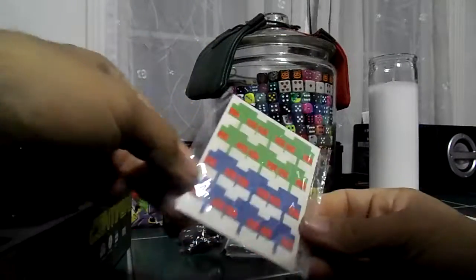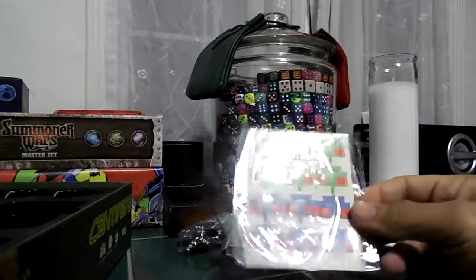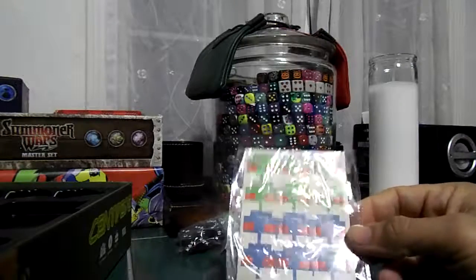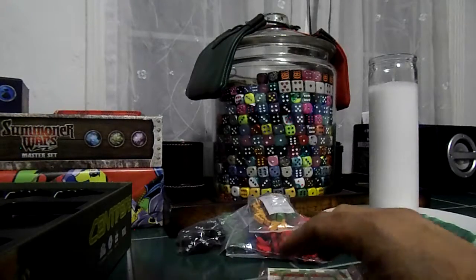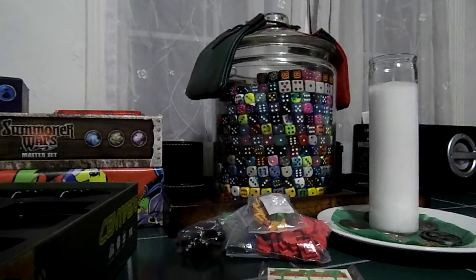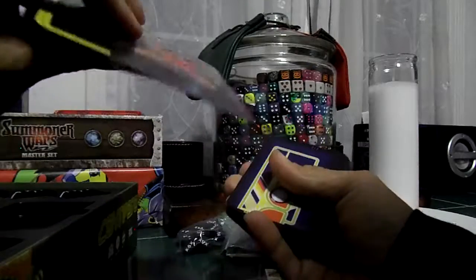Here we have — interesting — these stickers? I'm not quite sure what these are to be used for. Maybe they're supposed to go on a meeple? Here are the cards. I guess these are the cards the centipede player uses, and I guess it determines movement or if it breaks into different pieces, or if you place something on the board.